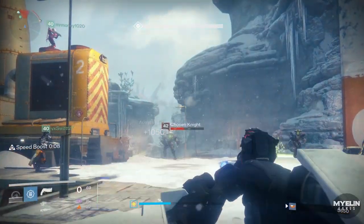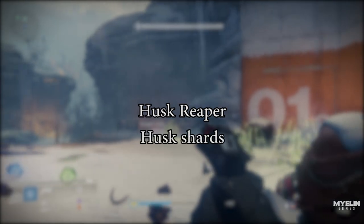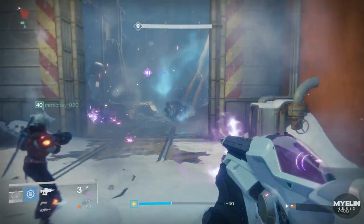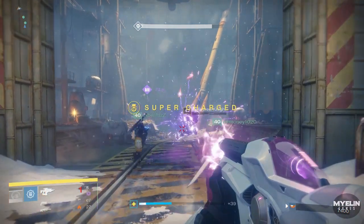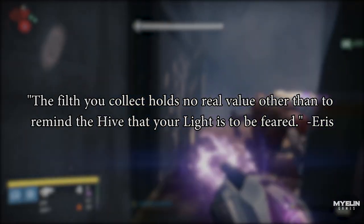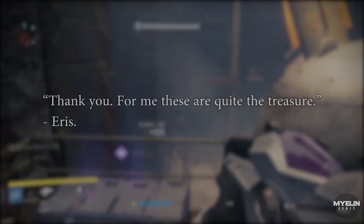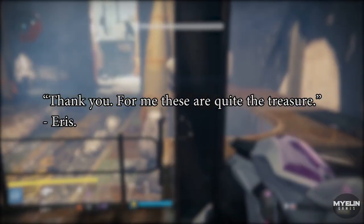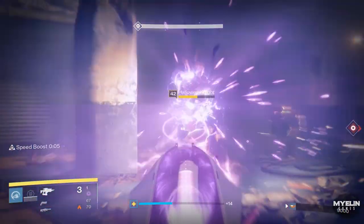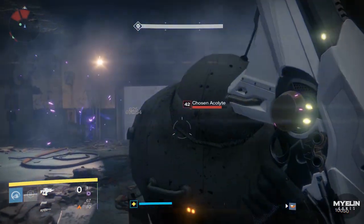Whilst it is not confirmed that Eris's Rock is a Tomb Husk, there is a bounty called Husk Reaper where we have to collect Husk Shards for Eris Morn. This could indicate that it is a Tomb Husk and we are collecting Husk Shards for Eris, with her storing this energy inside the Rock. The bounty requires you to kill Hive at any location and reads: "The filth you collect holds no real value other than to remind the Hive that your light is to be feared — Eris." However, upon completion it says: "Thank you. For me, these are quite the treasure — Eris." Eris makes it quite obvious that the Husk Shards are only valuable to her, and I can't help but think it has something to do with her Tomb Husk-looking Rock.